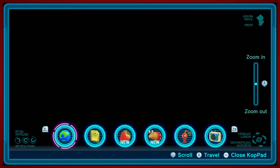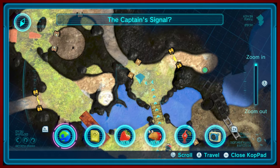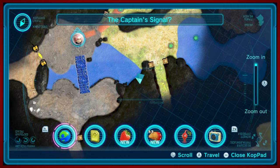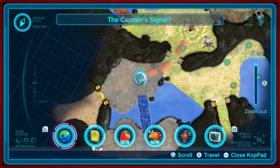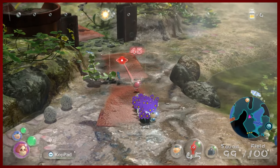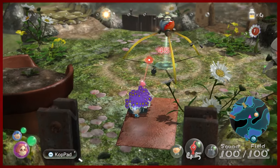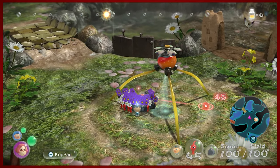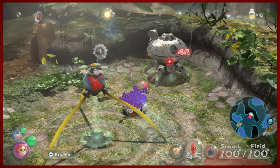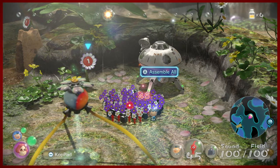I'm not entirely sure where that one Pikmin might have gotten to, but I thought we had everybody. I don't like to leave anybody behind. Oh, they're right here — a little rock Pikmin. Next time I'm going to reassemble the squad and then we're going to head into that cave and look for Charlie. Hopefully we'll find him.